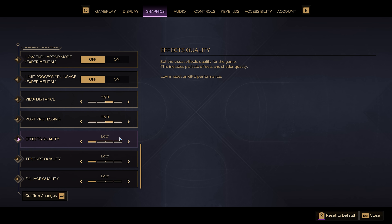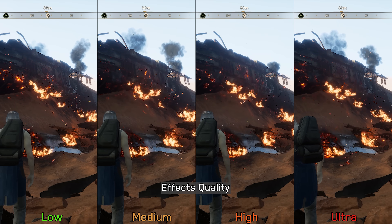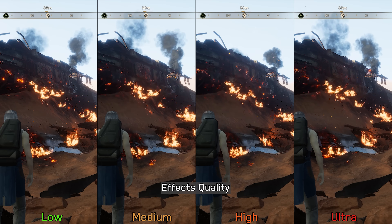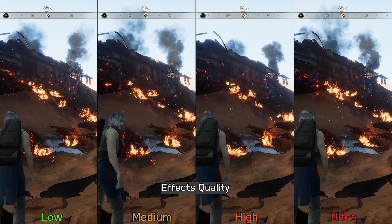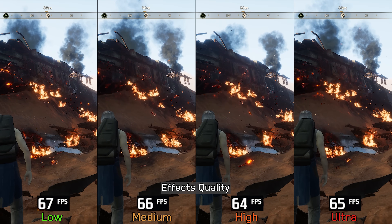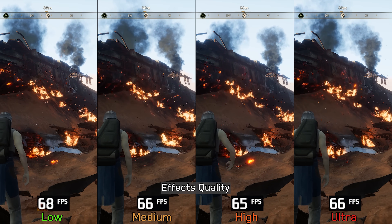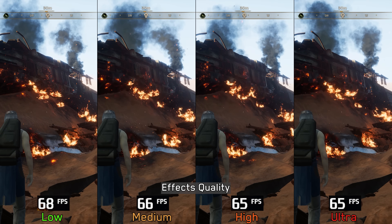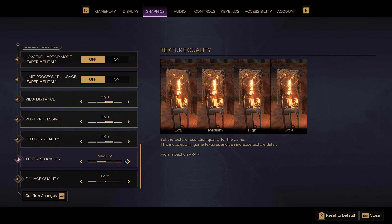Next we have Effects Quality, which controls the quality and presence of certain special effects. For example, the quantity of particles remains similar across all options, but starting from medium a heat haze effect becomes visible. Performance-wise, there is around a 3 percent cost when going from low to the higher options, so just to stay on the safe side I recommend keeping this one at medium.